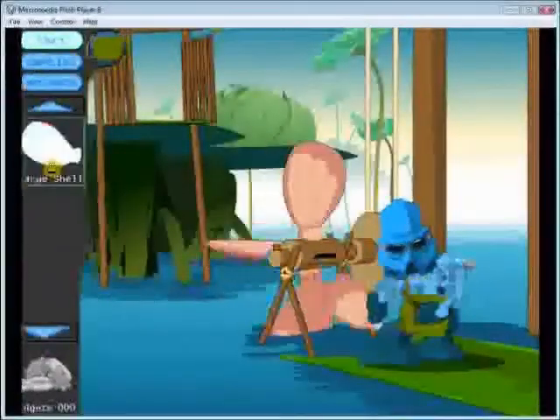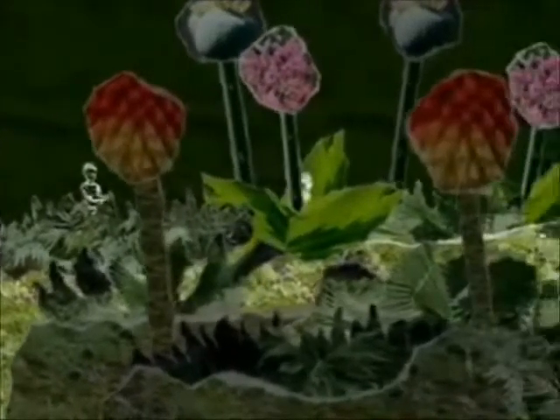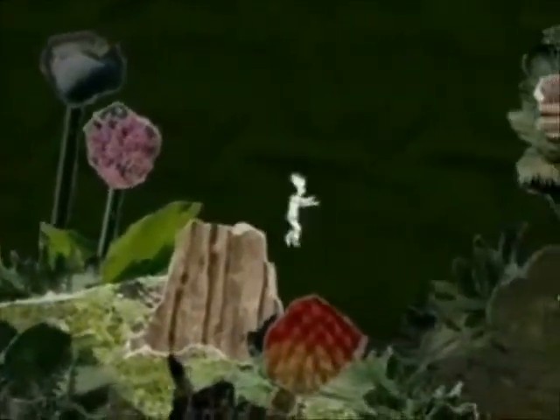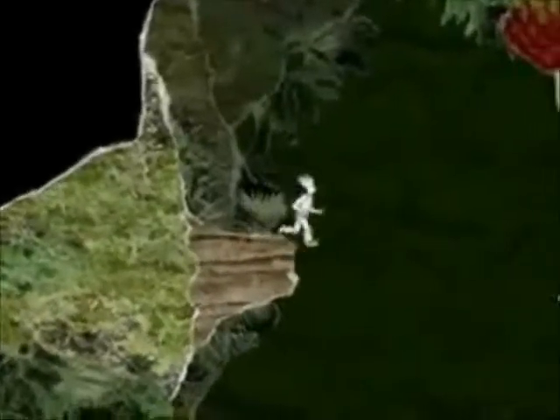It's a Flash-based game, available for download, and it's completely free. At number 8, we have And Yet It Moves, named after the famous quote of Galileo about the sun and the earth rotating around the sun. It has an interesting physics engine. It's a platformer, but you are able to turn the world at 90 degrees, or if you're playing it on the Wii, at any amount of degrees, and the physics will alter.